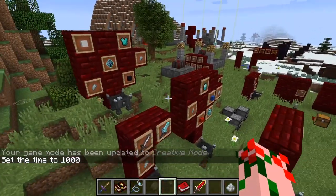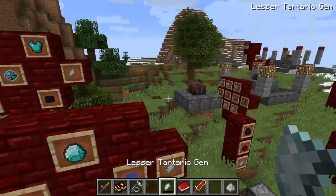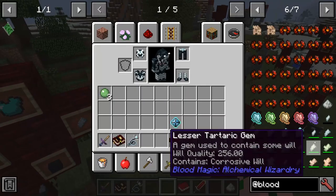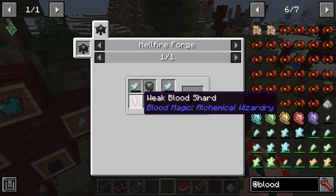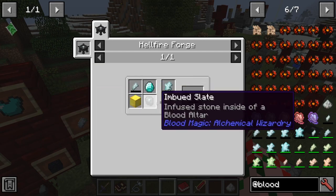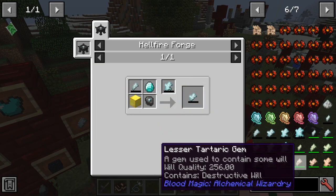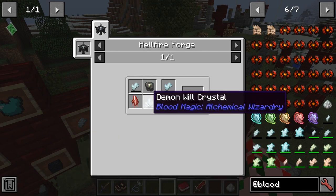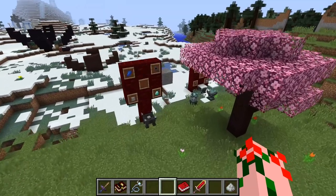Remember to have your sentient sword with you, but you'll also need to get the even stronger Tataric gems. To get the higher tiers of Tataric gems, you're going to start needing the stronger slates and more required items. But you can get yourself a common Tataric gem with the imbued slate, which you can now get. You'll also notice you require crystallized demonic will, and that is actually the next part of what we're going to do.